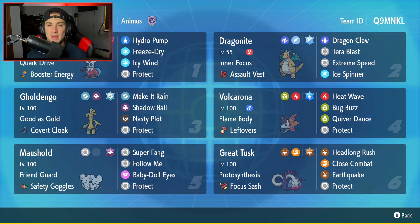Fifth Pokemon is going to be Maushold. Just like Dragonite, it's another Pokemon you're seeing less on the Series 2 ladder, but is still very strong. This one has Friend Guard, Safety Goggles as its item, Super Fang, Follow Me, Baby Doll Eyes, and Protect for its four moves.